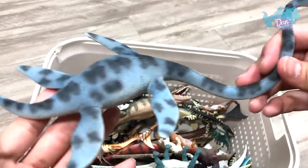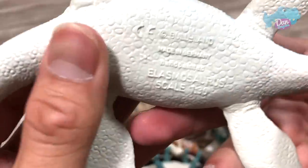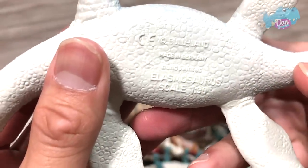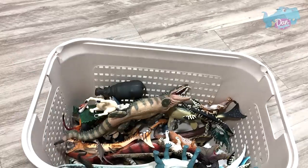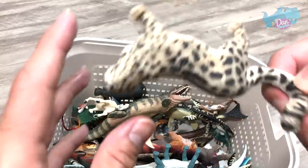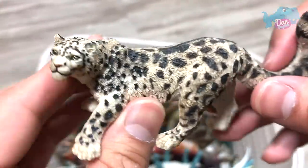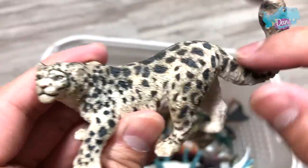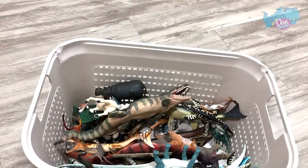What about this? Is this an Elasmosaurus? Let's take a look — yes, it is an Elasmosaurus, another prehistoric marine creature. Let's move on. We have an animal right here — this is the Snow Leopard. Beautiful. It has thick fur covering its body to keep itself warm.